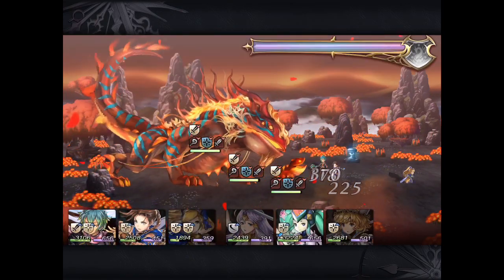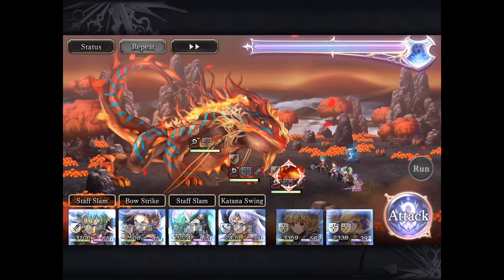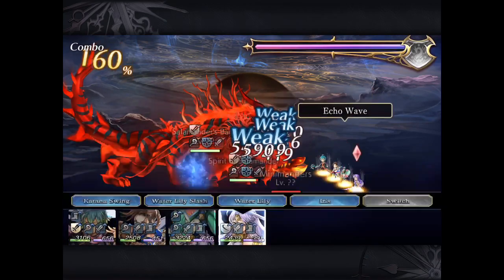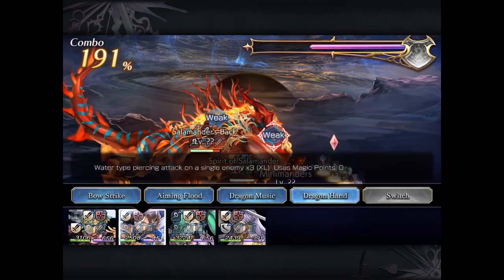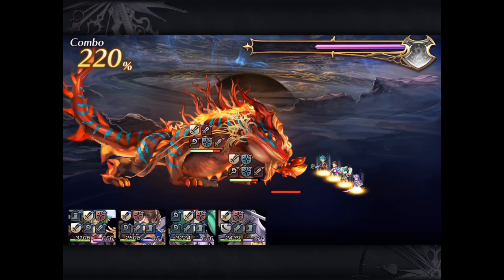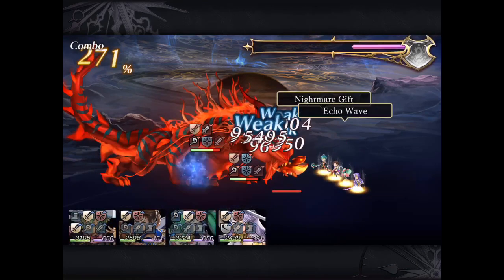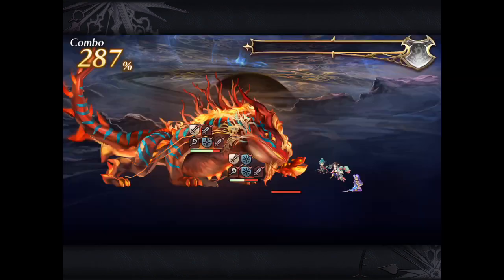You can see I have set up my full AF here, same rotation as before. We're going to target the first few hits onto the Minimander, and then the rest onto the body of Salamander itself. Note that even though I'm laying a lot of hits similar to the first two battles, I am not able to deal enough damage to drain the entire HP bar of Salamander. A few stray hits are going to the back for some reason. Either way, with my current team, I'm not able to kill this incarnation of Salamander in one turn.